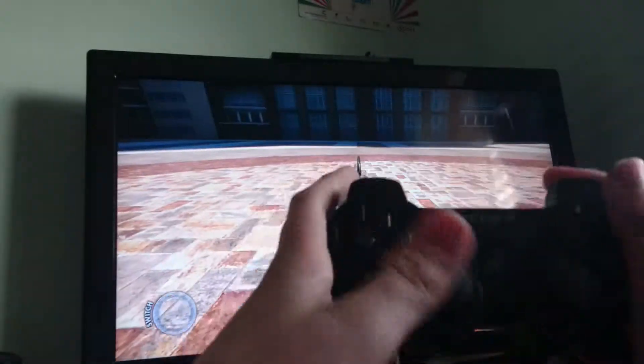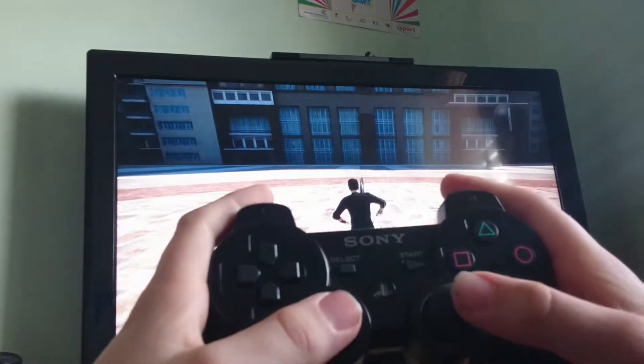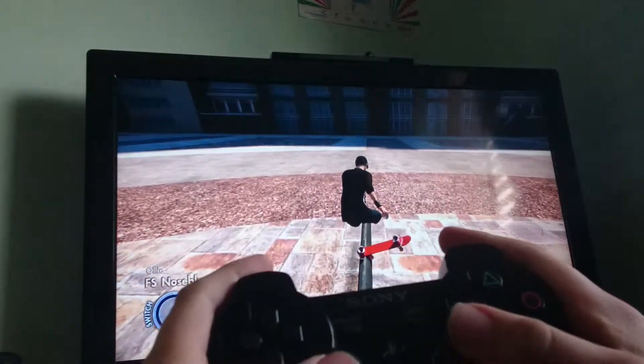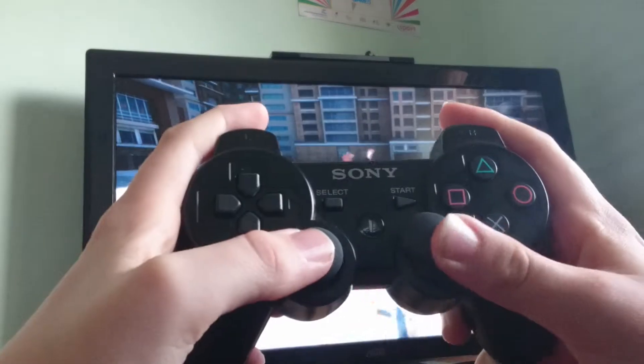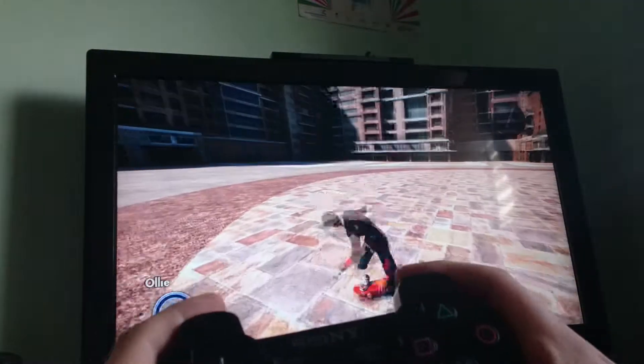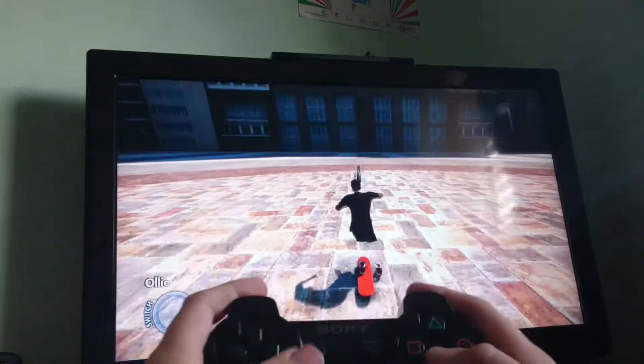So what you need to do — here's my controller — you push, and you've got to do that, and you've got to slightly tilt your thing. So you've got to jump, and then you've got to do this — look really, really slow — and when you do that, it should look like this.